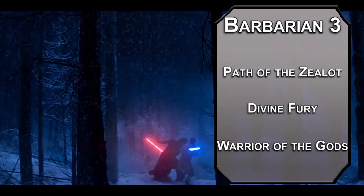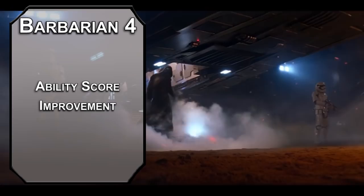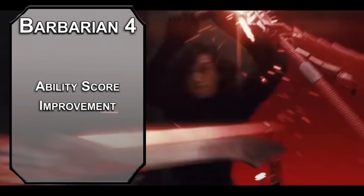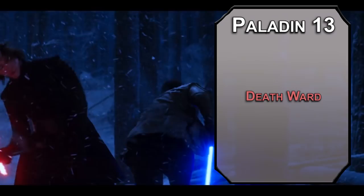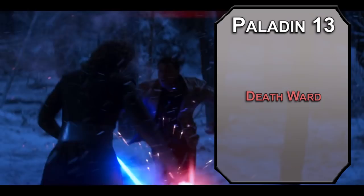One more level of Barbarian for another quick Ability Score Improvement — keep investing in your Charisma, it really helps your Oathbreaker stuff. Who needs a Jedi Order? You can make your own order, with badass red lightsabers. Back over to Paladin — 13th level paladins can grab some 4th level spells. Death Ward means the first time a creature you cast this on drops to 0 HP, they go to 1 HP instead. But a 4th level Divine Smite while raging would deal 3d6 plus 5d8 plus 23 total damage, so maybe use that instead.